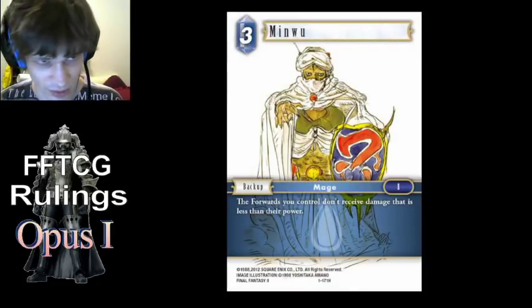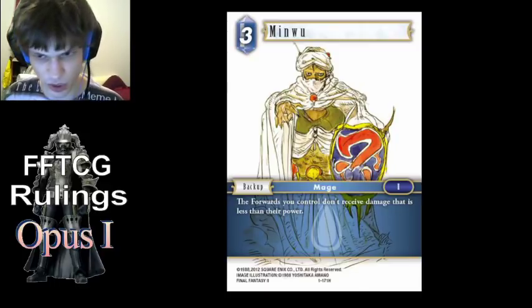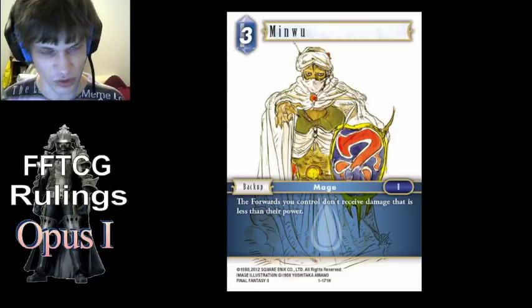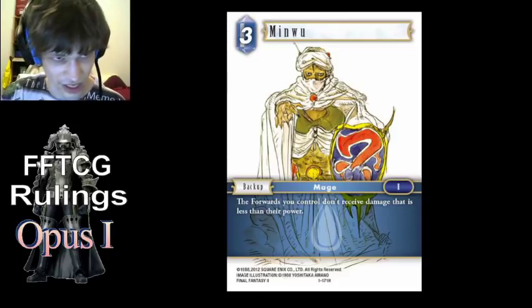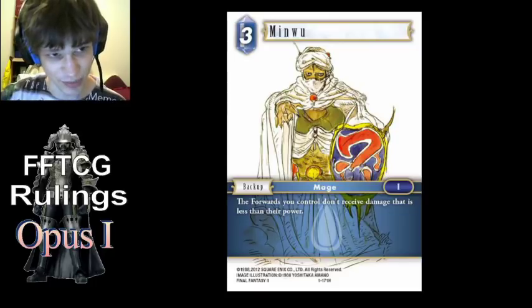Minwoo — we've already talked about this quite a bit. It checks the damage after all damage modifiers are applied, and it also checks each damage packet individually. So even if there's a bunch of abilities stacked up that do certain amounts of damage, if any of those don't do enough, that will get cancelled out. So something like Y'shtola — if you've targeted something with Y'shtola's ability four times to get 4k damage, even if it's 4k power, Minwoo will block every single one of those damage packets because they're separate packets.